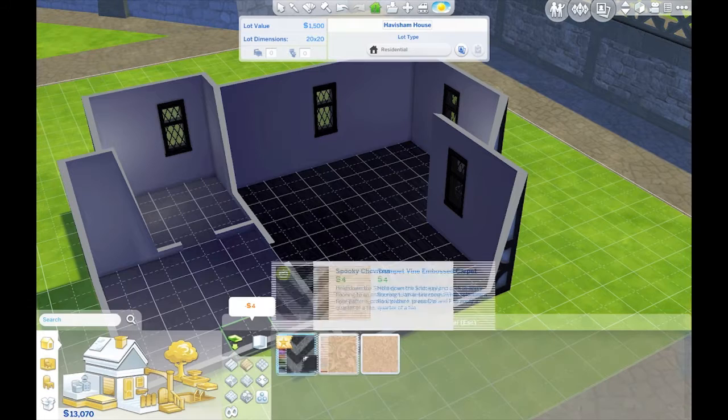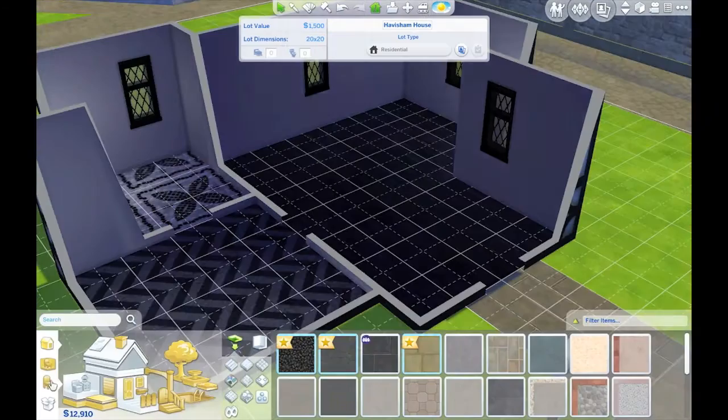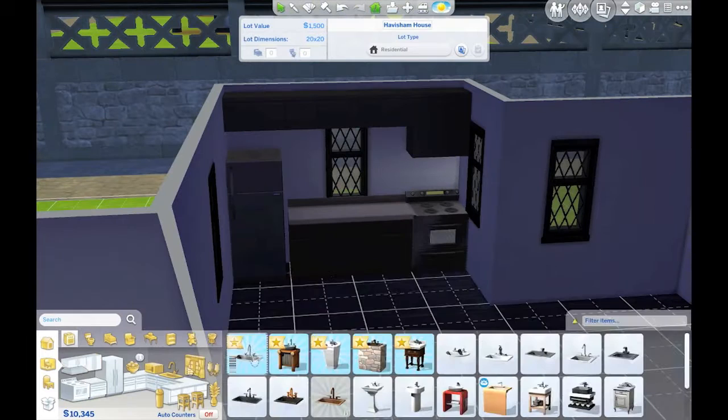Now we're just doing some carpeting. I love all the new carpeting, and the tile in the bathroom is amazing — super love it. Now we're just getting into the kitchen. This is a starter home, and I haven't yet but by the time the video goes up I will put this house on the gallery if you guys wanted to download it, because it is a cute little starter.